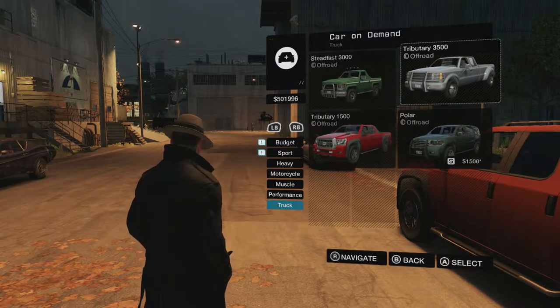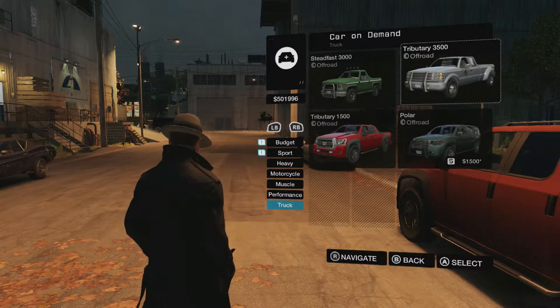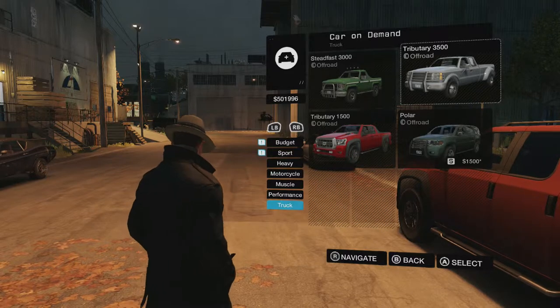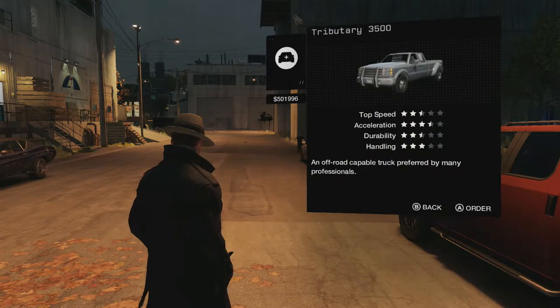Hey guys, Matt here, and I want to show you glitching Watch Dogs. All you need is the Turabee 3500. I haven't tried out the other trucks, but I know what works with this one.